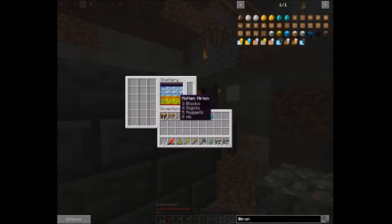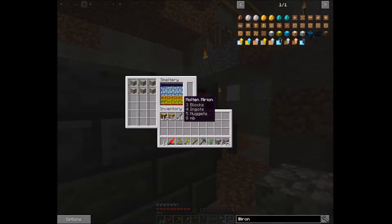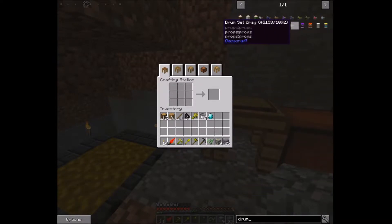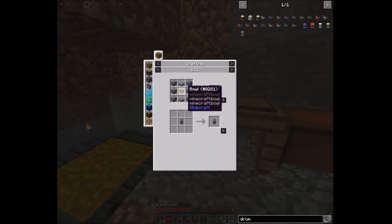We are full on our smeltery. Let's go ahead and throw in six gold to start. We are also starting to run low on lava. Remember we have that lava lake we found earlier in the game — I could go over there and fill up on some lava and bring it back. I guess what we'll do is go ahead and make a drum.